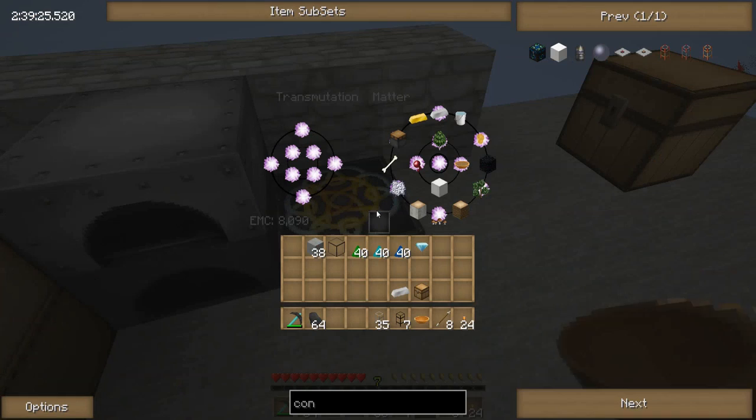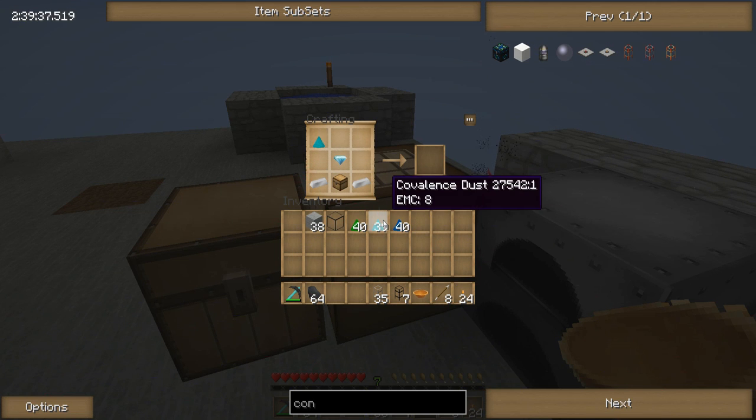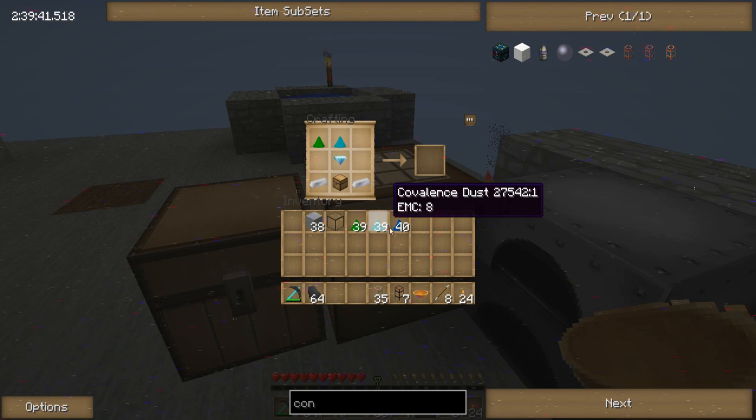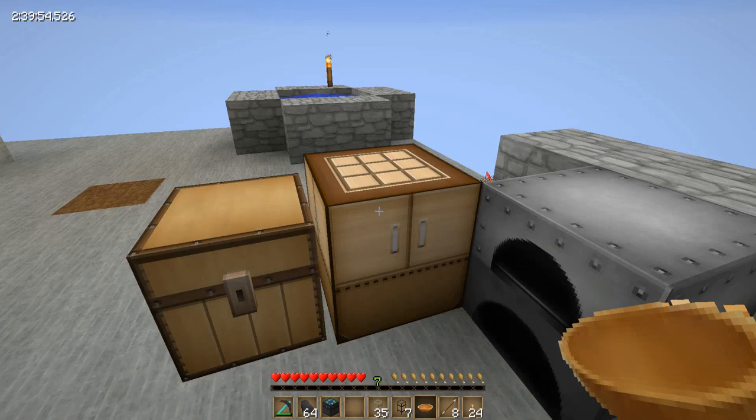I need another piece of iron. Aha, there it is. So it goes green, teal, blue - that's the order it has to go in there. Smooth stones, there we go. Bio. Alchemy chest.